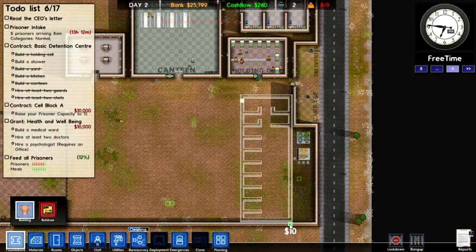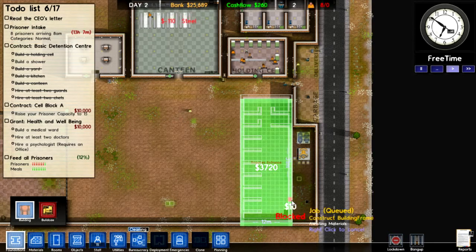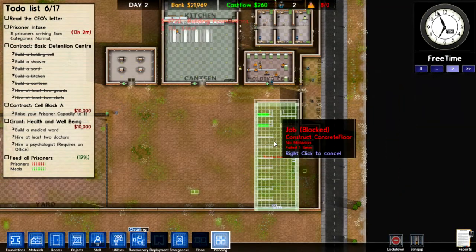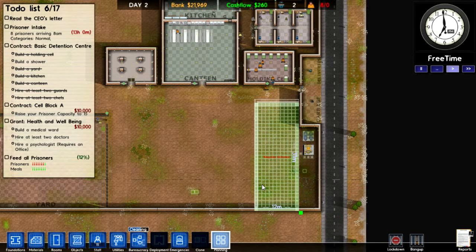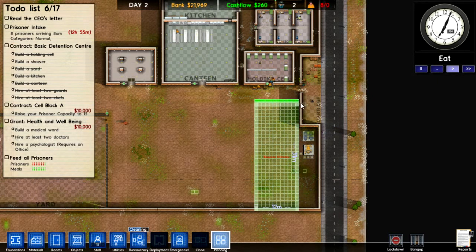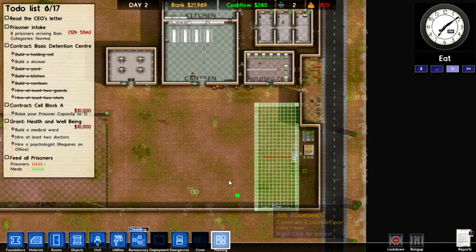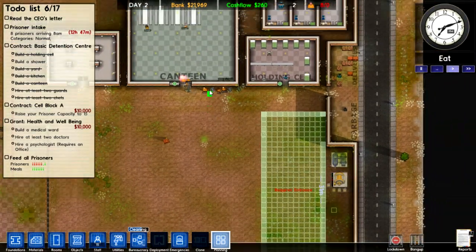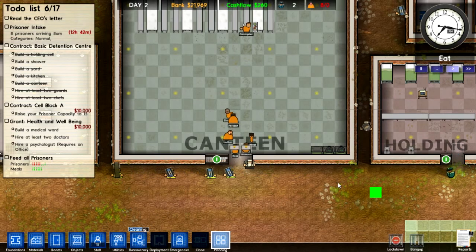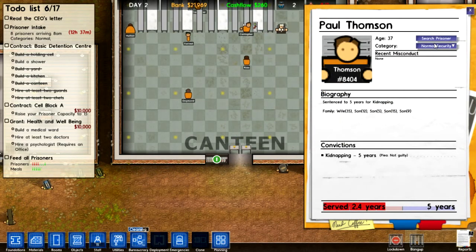Now if we do that — well, that should be good. Planning. Let's just delete all that planning. Have we deleted all the planning? Good. I want this guard to search the prisoner. Search him, guard.